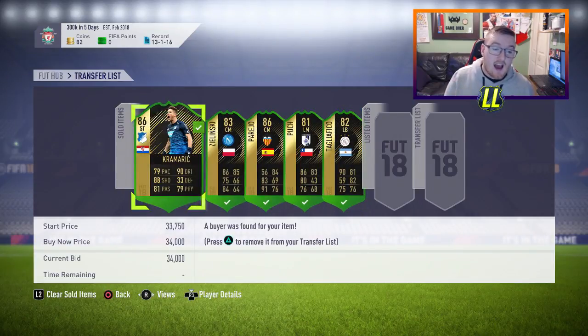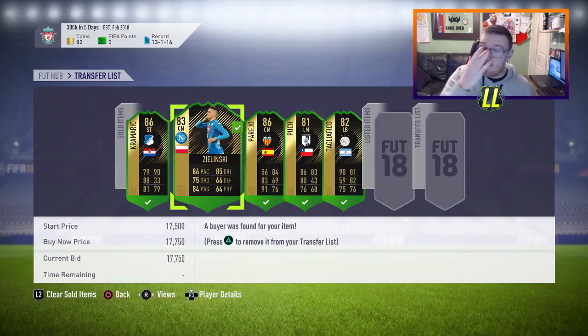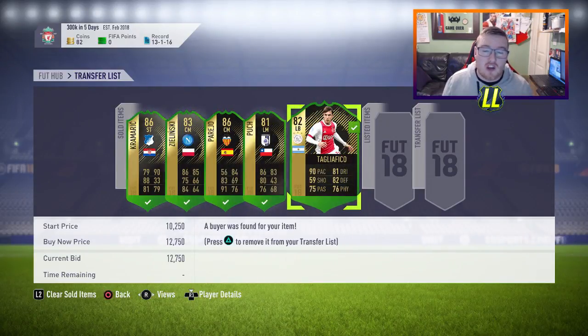I got two 86s in there and this is what they sold for at the time. That Zalinski is now a bomb guys considering the upgrade he's had. But at the time you never know what players are going to get, and he was going for around 17k so I wanted to sell anyway. These are the 5 players I got last time and we made around 100k back, but it cost us over 200k to make them.